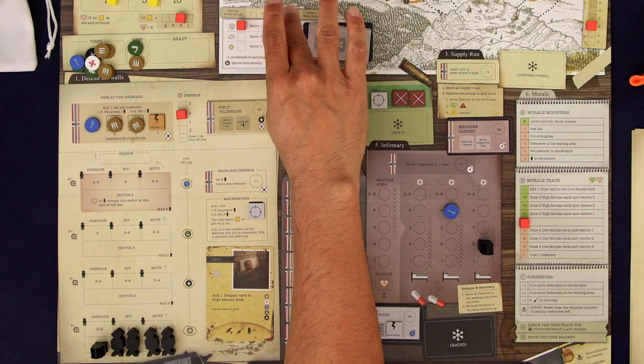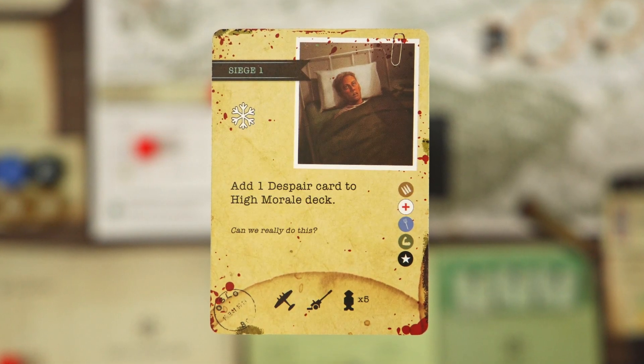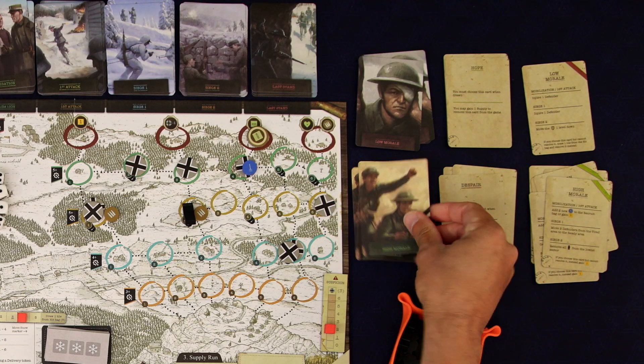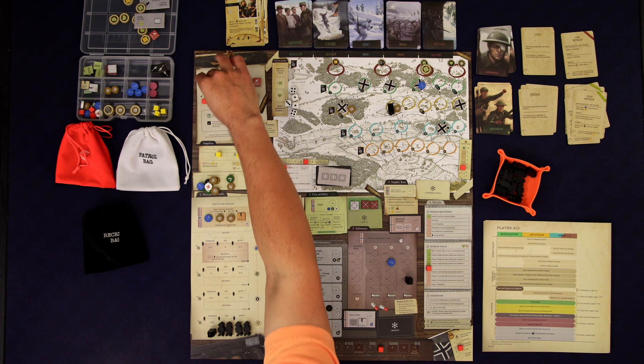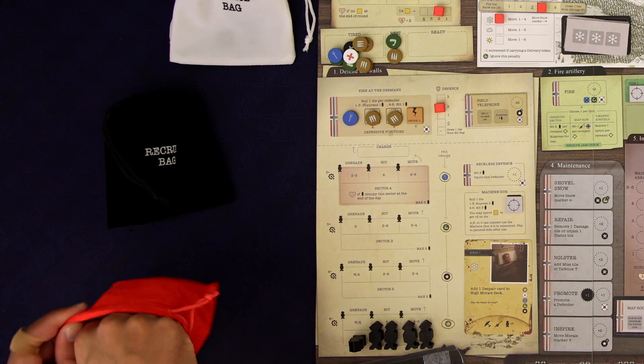Snow again — add one despair card to the high morale deck, unfortunately. There are three of them in there now so the high morale deck is not going to be very helpful for us. The leftmost stack of planes gets put in the hit bag. We could have been attacking the airfield to prevent this but we didn't make that a priority. Now we only need to draw three out of this bag — a lot better than five.